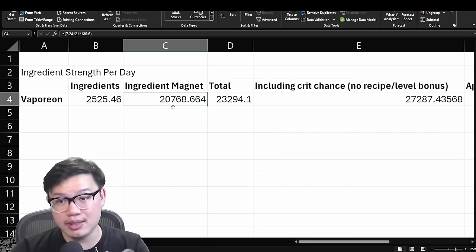Do note that things may change once level 60 comes along, because all of the ingredient specialists suddenly get a huge bump in how much ingredients they're going to output, which should make Vaporeon seemingly a bit worse. But we've also seen main skill levels go up like charge strength S and M, so we don't know how it's going to balance into the future. Just bear that in mind that once level 60 comes along, things may change. But for now, we're just going to focus on level 50 — for now, Vaporeon is at the top of the base ingredient strength game.